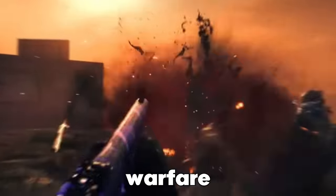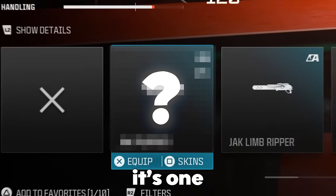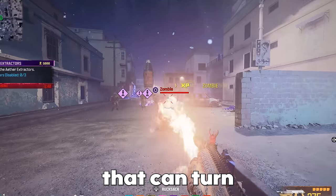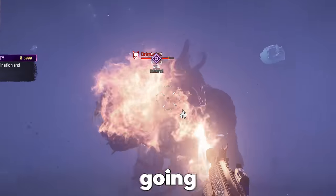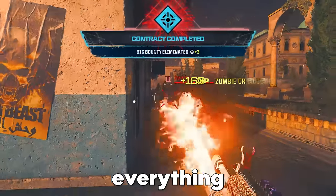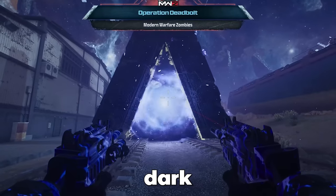There is a weapon so broken in Modern Warfare Zombies that it will genuinely blow your mind. What's crazy is it isn't even a weapon — it's one single attachment that can turn any gun into the most broken thing in the game. In this video, we're going to test it against everything the Tier 3 zone can throw at us, and maybe even try it in the new Dark Ether Rift as well.